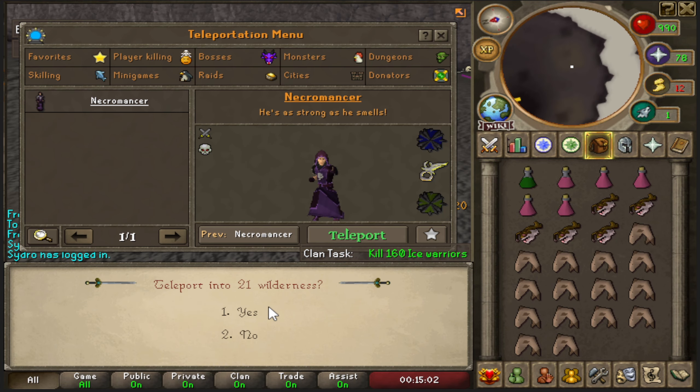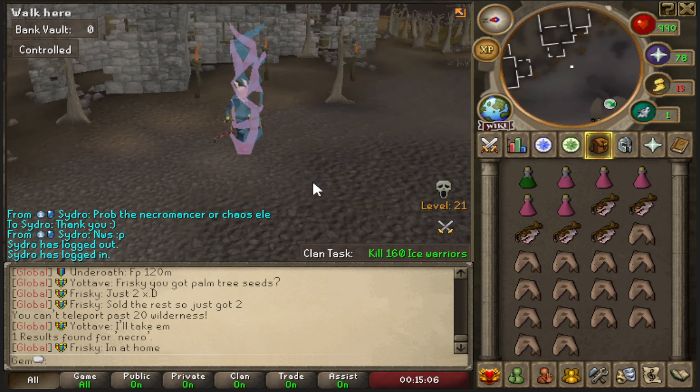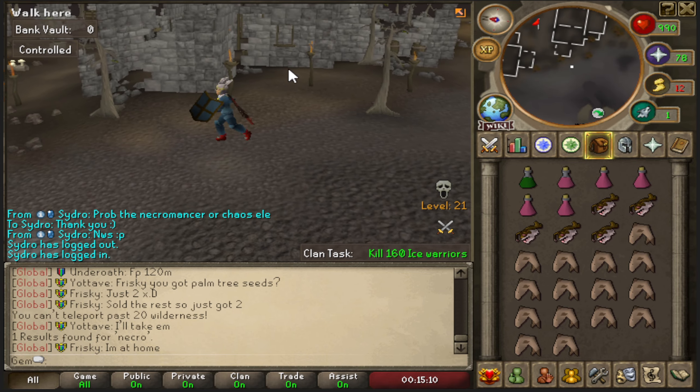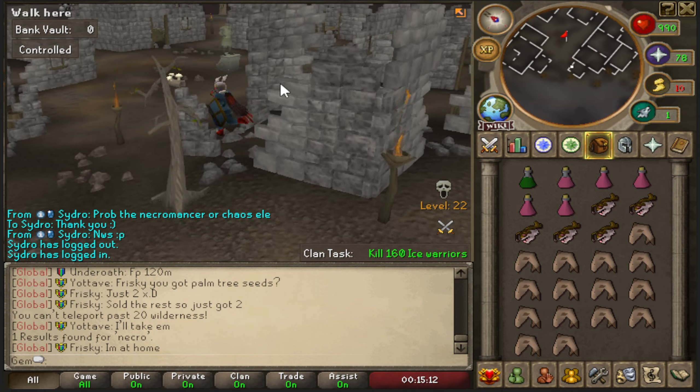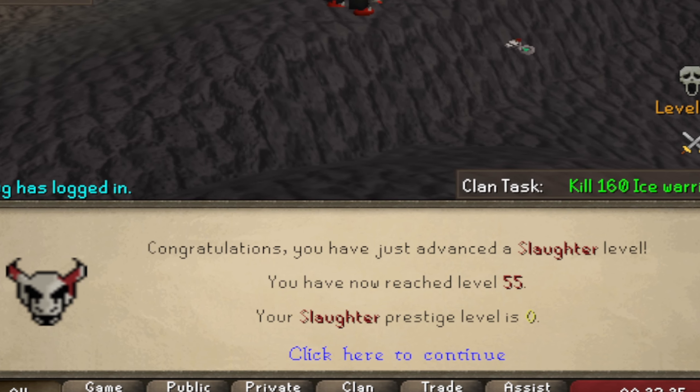I've been searching for the necromancer for about 10 minutes and can't find it anywhere, even after using the teleport to get there. I ended up fighting the chaos elemental instead since the necromancer just wasn't there. I got my first slaughter key drop and a decent amount of slaughter XP from it.